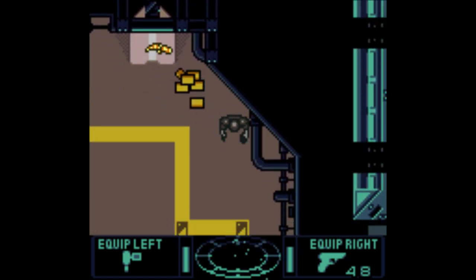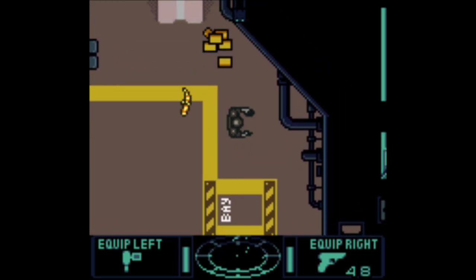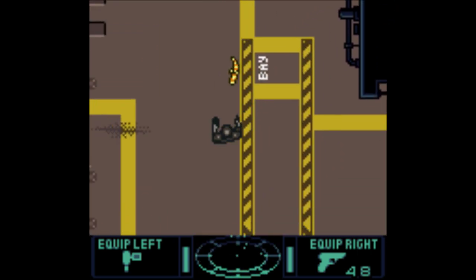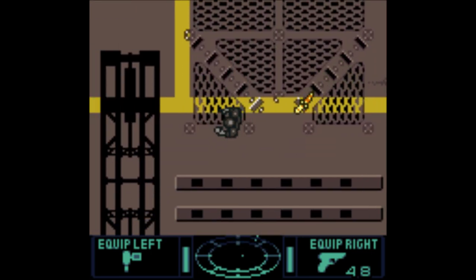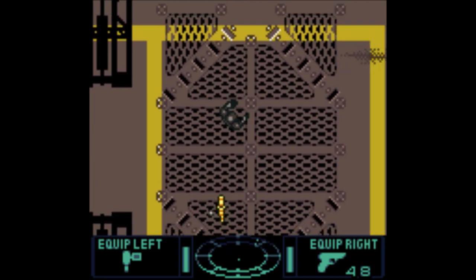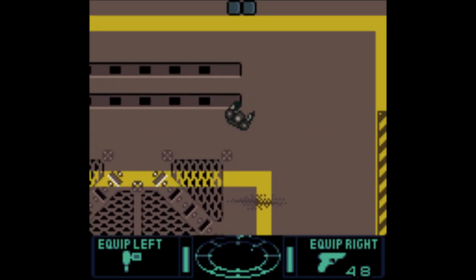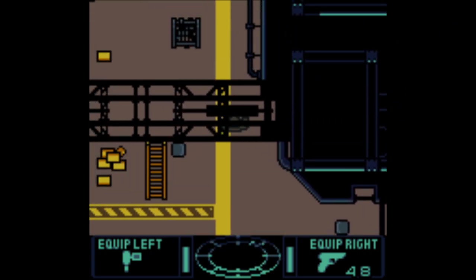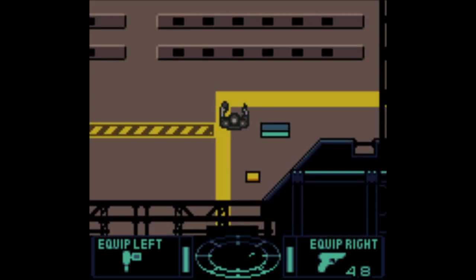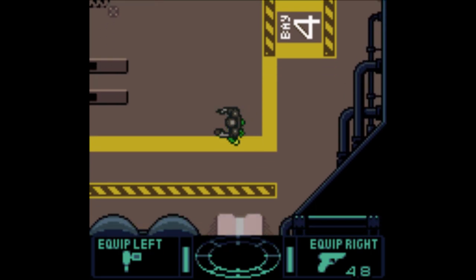Did that guy have a chestburster that didn't kill him? He just kind of popped out. I think I have to kill this, though. It's so fucking squirrely. The hitboxes are kind of precise - you can't just kind of clip them. You really have to actually hit them dead on.